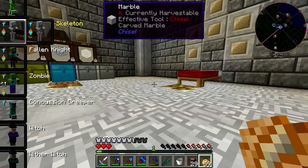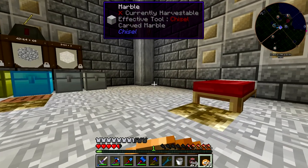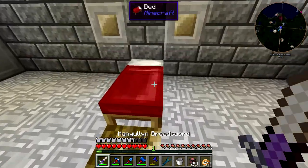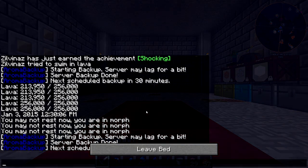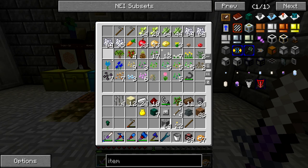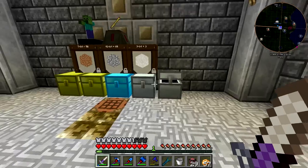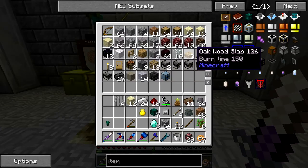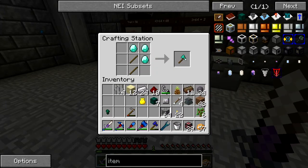Let's switch back to human mode and sleep this night off. When we wake up, we're going to quickly do our tree farm. Let's see how many saplings I have — only two saplings left, I'll have four on me as well. And I'll make a diamond axe for our tree farm.